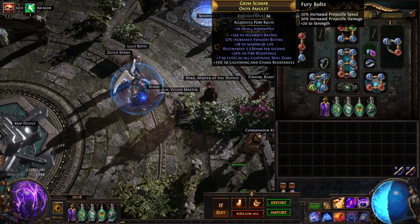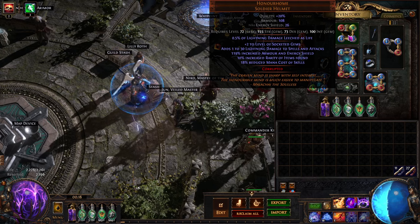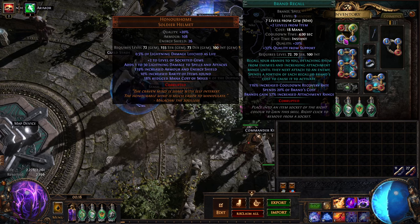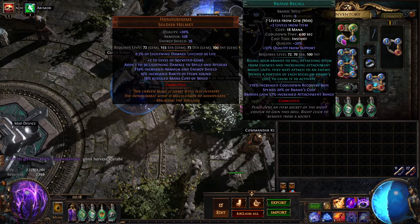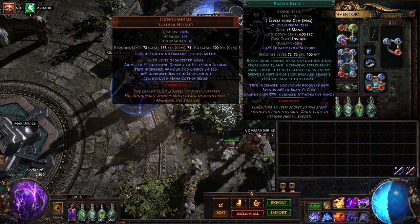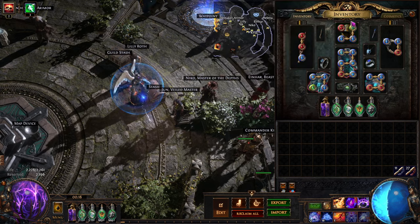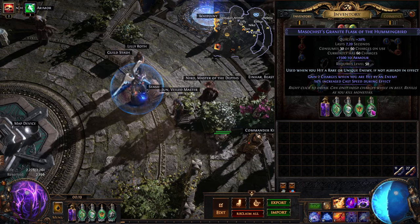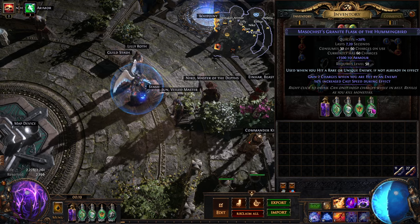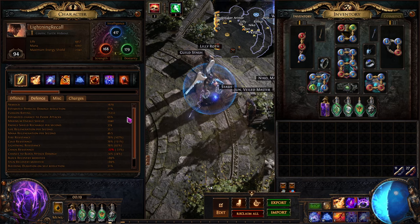We're running a shield with plus one lightning and an amulet with plus one lightning until we have the Voice of the Storm. The Honourhome helmet is one extremely important piece — it gives reduced mana cost of skills and plus two to gems, which applies to Brand Recall, Automation, Enhance, and Empower when we have one. Petrified Blood will have to leave that slot later when I get an Empower, which gives another 24–40% cooldown recovery due to the levels of Brand Recall — a lot of damage comes from Empower here. We run a life flask, evasion flasks, movement speed flasks, and an armor flask. I'll likely change the armor flask to a chaos resistance flask since we only have 1.5k armor from it and our chaos resistance is not great.